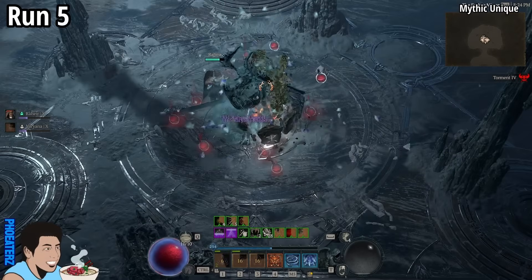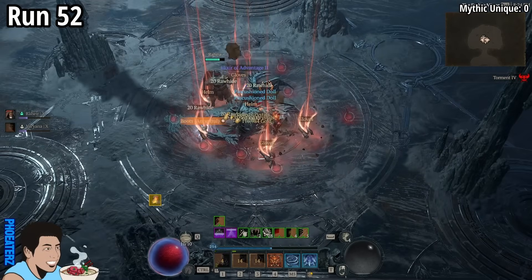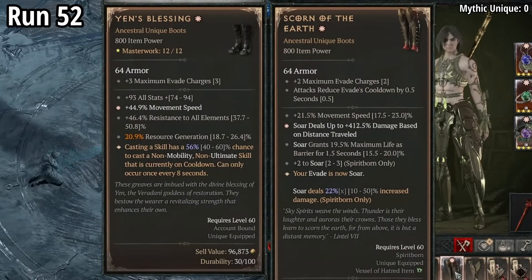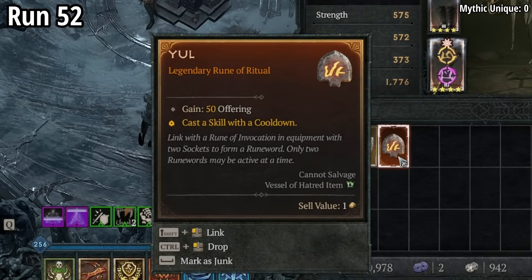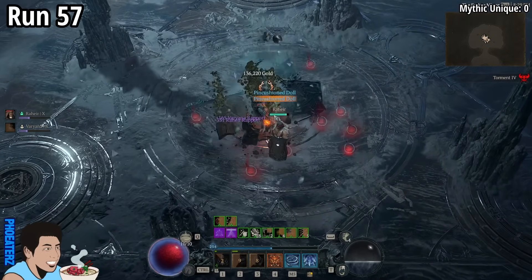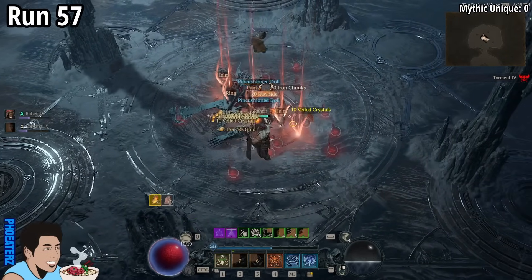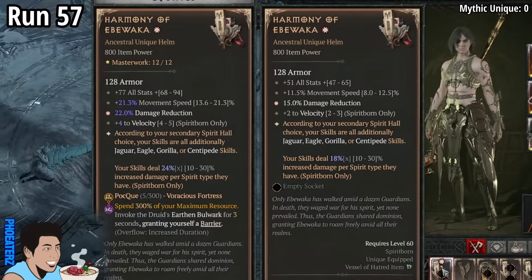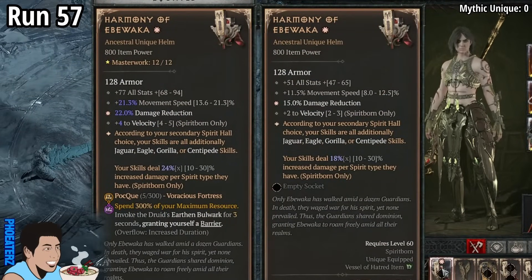On run 51, we find a 1-star Scorn of the Earth, also a Yule rune. On run 57, we find a 1-star Harmony of Ibowaka. Is it an upgrade? No. No.